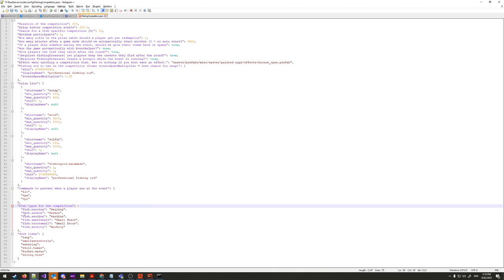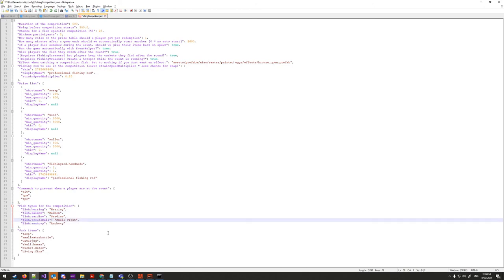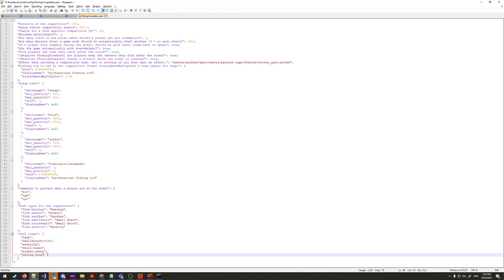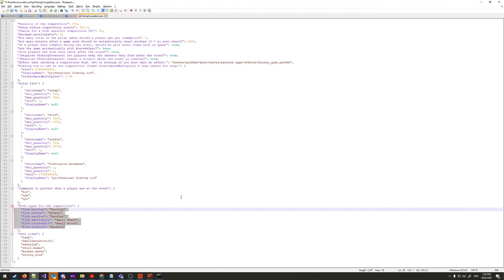'Fish types in the competition' — remove any fish types you don't want targeted in specific-fish rounds. 'Junk items' — items like random ocean debris that, if somehow caught, won't count toward the accumulated score. That's the configuration covered — very simple overall.